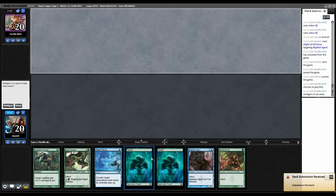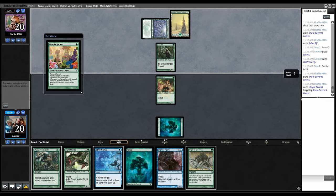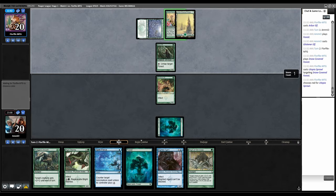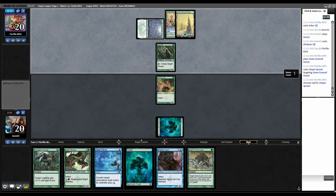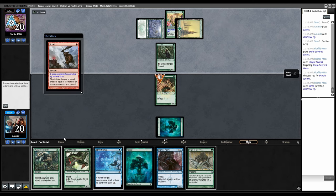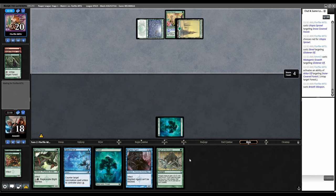Arbor Elf. Play Glistener. Land, Utopia Sprawl. Are we getting Ponza'd out? Red — they're just not going to cast anything? That doesn't make sense, they have four mana. There we go — Scred. Mutagenic to keep it alive. Untap the land. Breath Weapon. At least they lose the Elf. Blight Mamba.